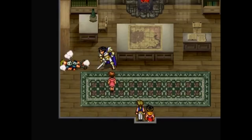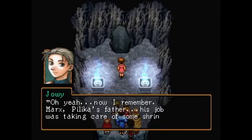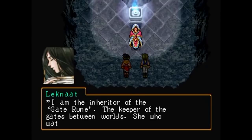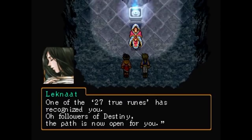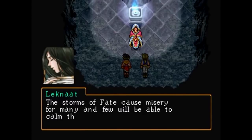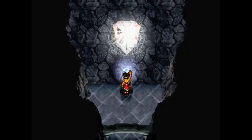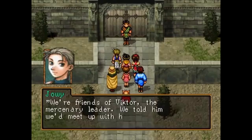Getting away from Luca by the skin of their teeth, they escape back to Toto Village, and Pilika leads them to a shrine where a strange power summons forth Ryo and Joey. A figure introduces herself as Leknot, the holder of the gate rune and keeper of the gates between worlds. She imparts that one of the 27 true runes has acknowledged them — the Rune of Beginning — and they can now claim the power to decide fate going forward, but at the cost of great misery. Joey doesn't hesitate to claim the black sword rune, and in turn Ryo gains the bright shield rune, both being halves to the Rune of Beginning.